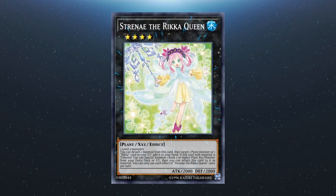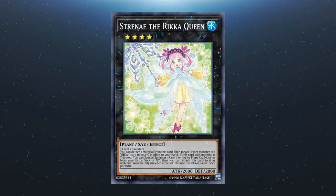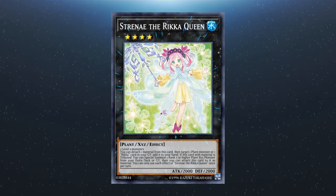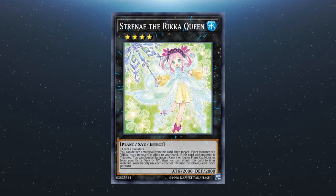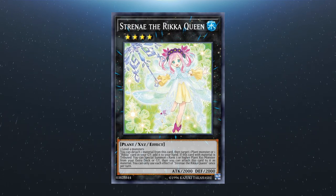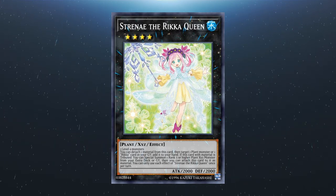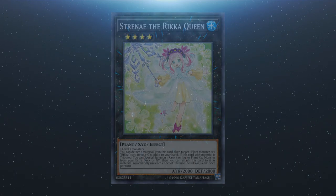Our final card in this section is due to be released in Rise of the Duelist. Given that the name is not official in English, this may change somewhat. Streni the Rikka Queen requires two level 4 monsters. You can detach a material from this card, then target a Rikka or plant monster in your graveyard and add it to your hand. If this card with material is tributed, you can special summon one rank 5 or higher plant exceed monster from your extra deck or graveyard, and then attach this card as material. Each effect is a hard once per turn.